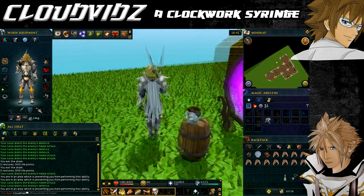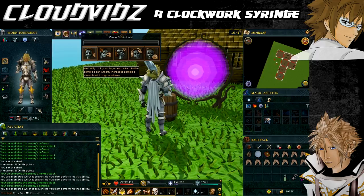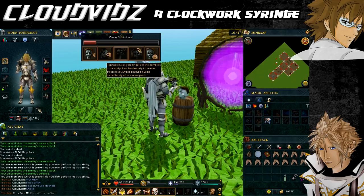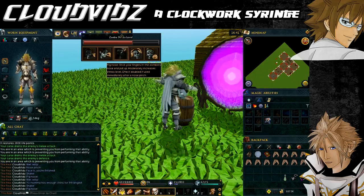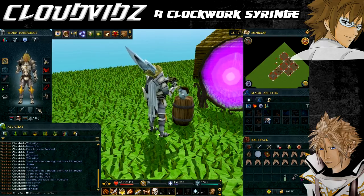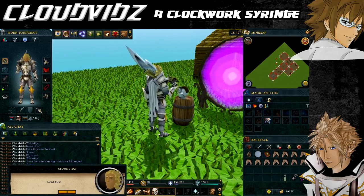Speak to the zombie head — all that remains of the original Barrel Chest. It will refuse to divulge information, so torture it until the stress level reaches its maximum. Use all five options when available. The head will then explain it was sent by Rabid Jack to destroy you, and that an army of Barrel Chests are being built to launch a destructive wave on Mos Le'Harmless.